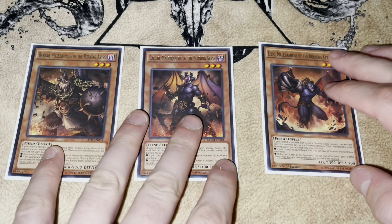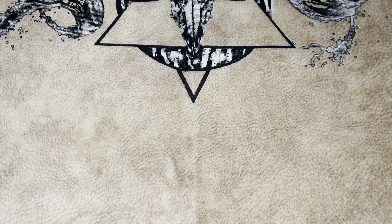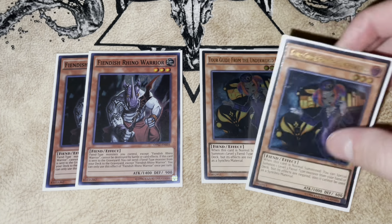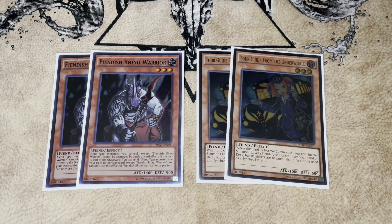For the one-ofs, we're playing one Barbar, one Cawcaw, and one Libic — those are just the one-ofs we play. Now, one thing I'm really debating: I'm playing two Rhino and two Tour Guide, but I'm very close to cutting down to one Tour Guide and no Rhinos. I know that sounds absolutely nuts, but I would literally replace them with more BA names — a second Libic, one Rubic, and another random BA name, probably like Draghig or something.